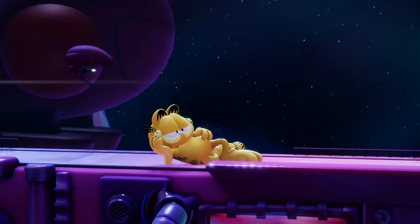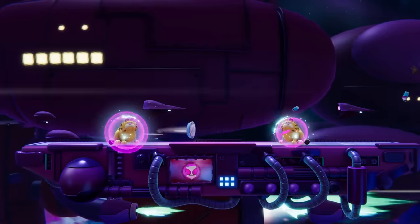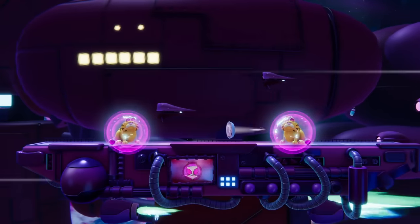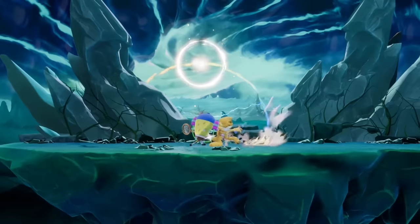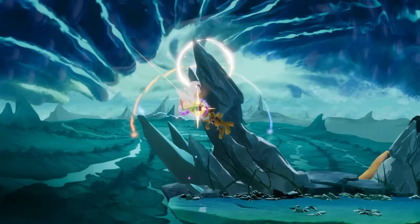And if you want to bring out Garfield's old school shine, try out his neutral special, which reflects projectiles and can be instantly cancelled with a jump. This move allows for some crazy combo extensions and surprisingly fast-paced pressure when combined with his light attacks.